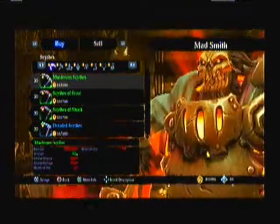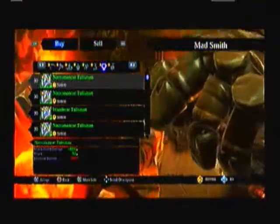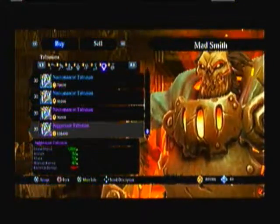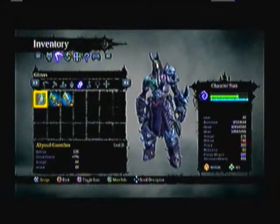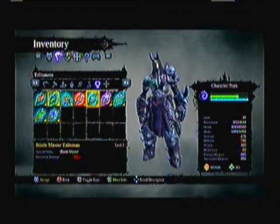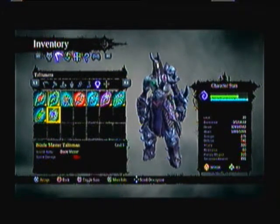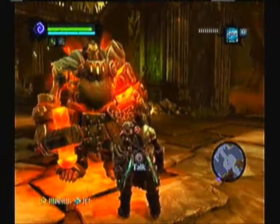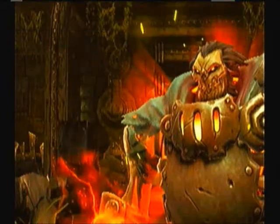I apologize for the lack of sound, by the way — I have no clue what's going on with that. Let's check my accessories; I forgot what I had equipped. Elemental — let's equip the Keen Talisman, increase my scythe damage. Alrighty, I need to heal. So what do I need to get? Seven Chaos Ore — oh yay.